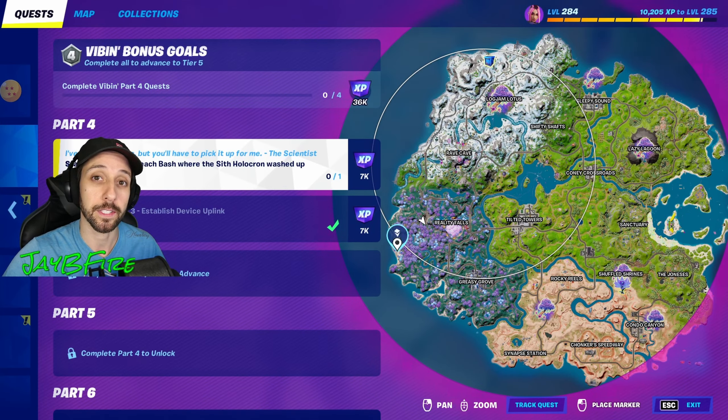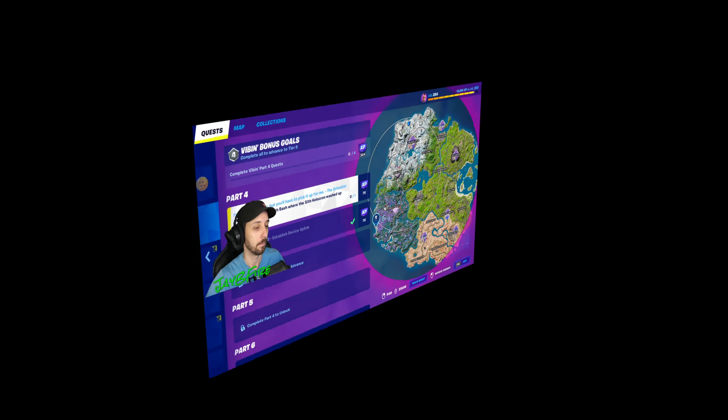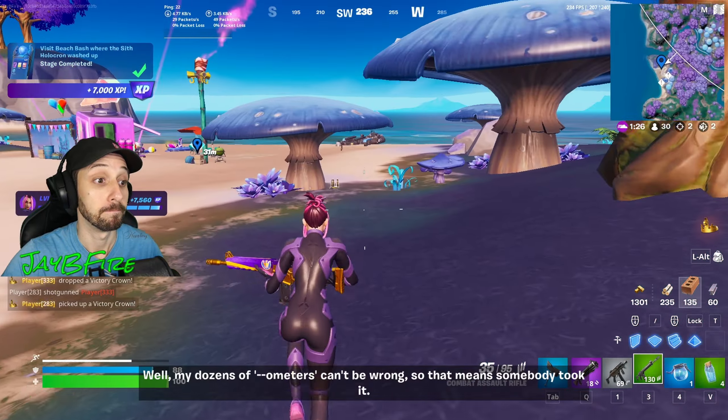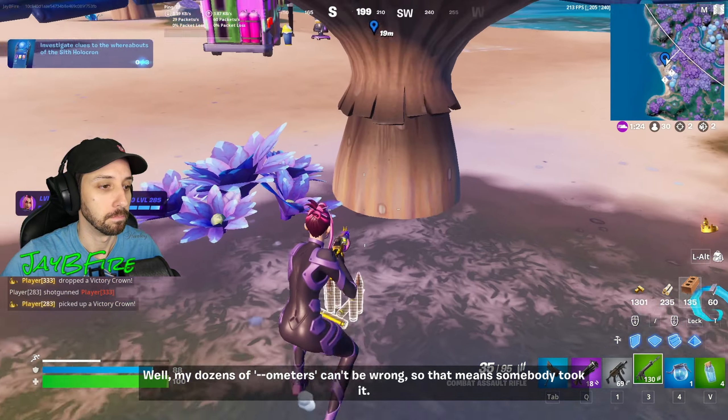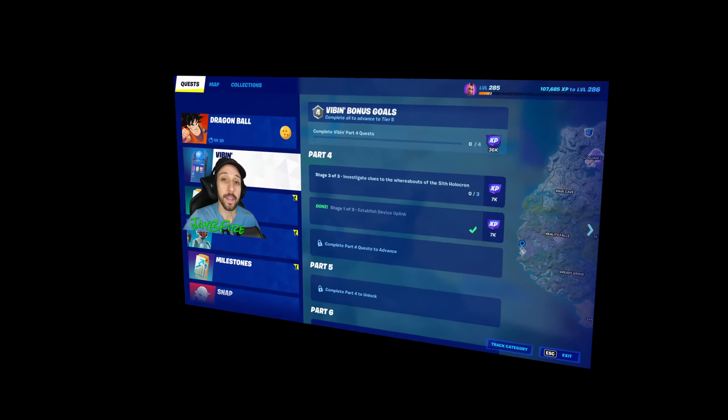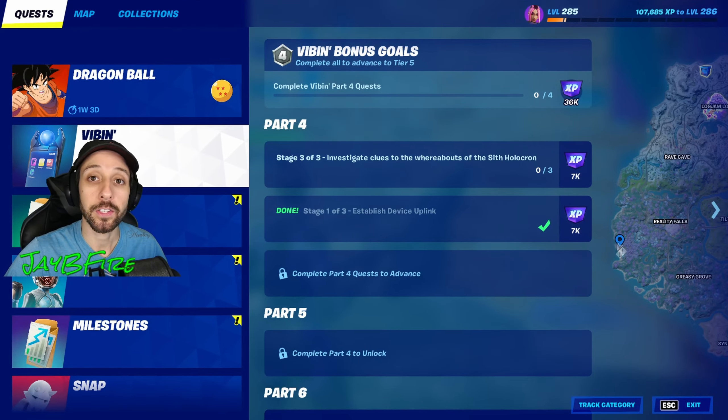Next we need to visit Beach Bash, where the Sith Holocron is washed up. All right, to the Beach Bash. It's gone? Of course it is. Well, my dozens of ommeters can't be wrong, so that means somebody took it. Next we need to investigate clues to the whereabouts of the Sith Holocron.